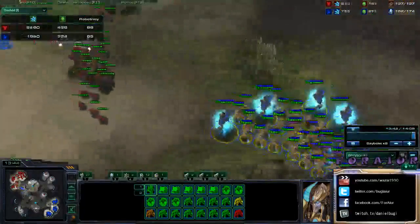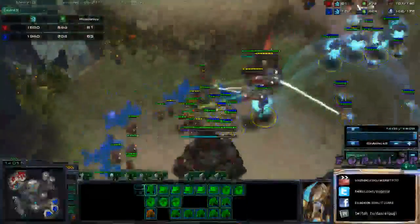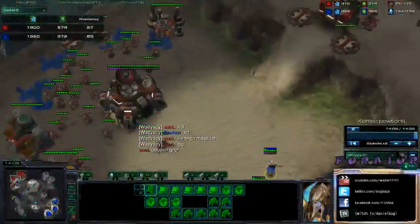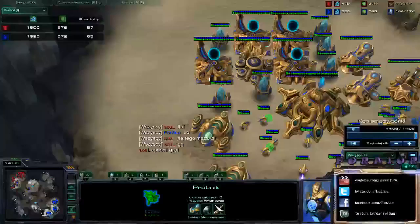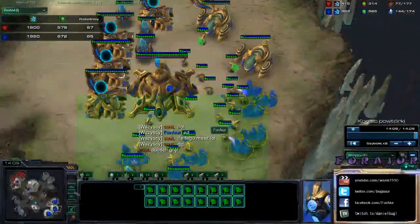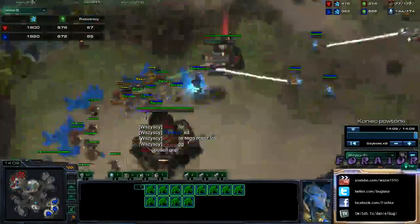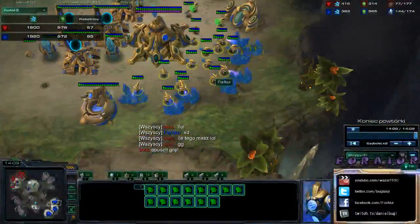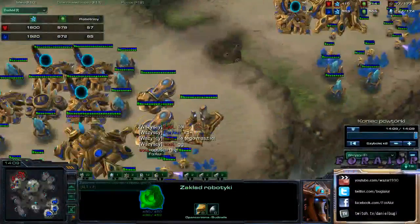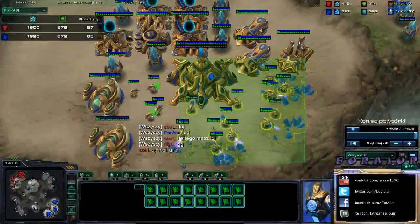Protoss upgrades are much faster than Terran, and I use that advantage. When I finish the second damage upgrade I immediately attack because I don't want to give my opponent time to make more units and ghosts. I chronoboost my double Forge before the attack, then attack with guardian shield and some force fields — it's a very strong push. It's risky because if your opponent pushes at 10 minutes with double dropship it's very hard to defend, but you can defend it from this build.